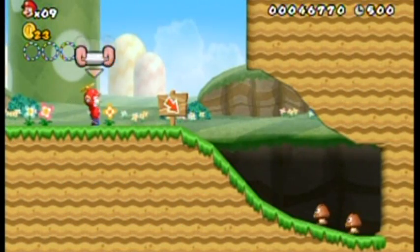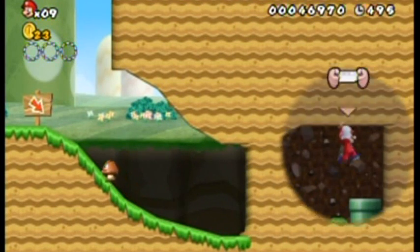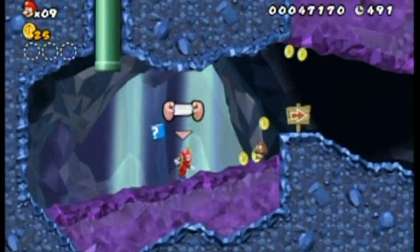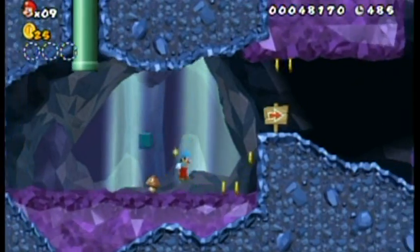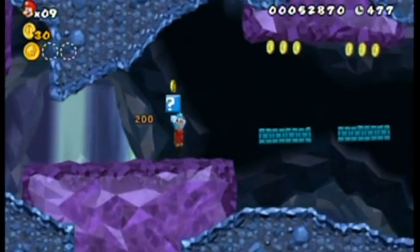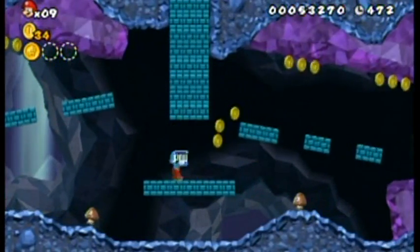Here's 1-2, our first cave level. We're going inside! This has got a pretty cool design to it — it's very crystal-y, very blue. I love the color combination, it just looks really nice. Don't worry about any of these blocks — none of them will squish you; they're just there to throw you off a little bit. This is a POW block.